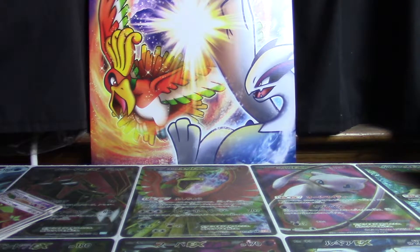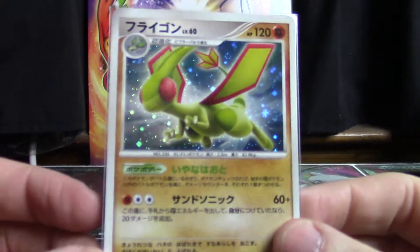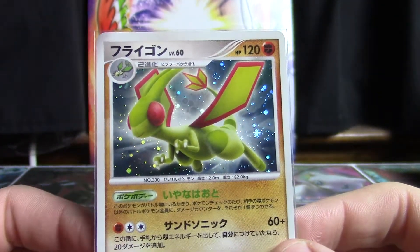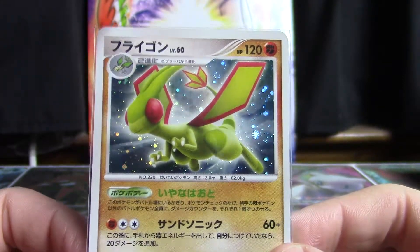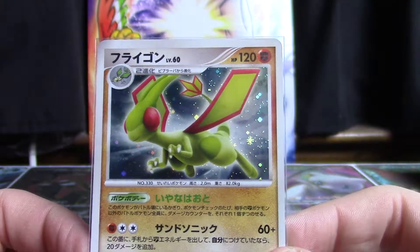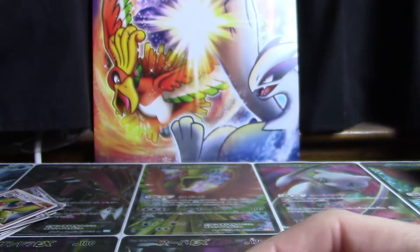Coming up next is not Bonds to the End of Time — it's one after that. This one is going to be Shining Darkness, a fighting slash ground type Flygon holographic card, really showing off its versatility with all these different types of cards. That one's Diamond and Pearl 3, Shining Darkness.